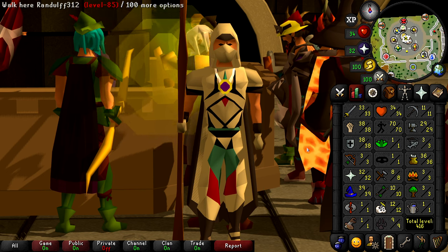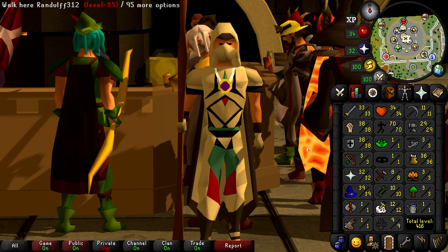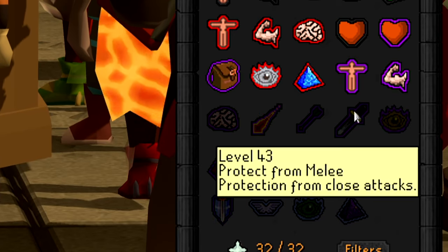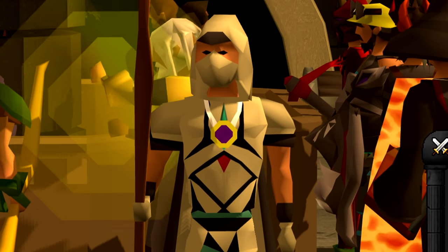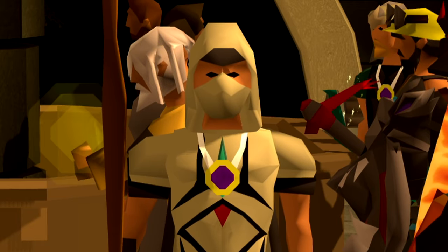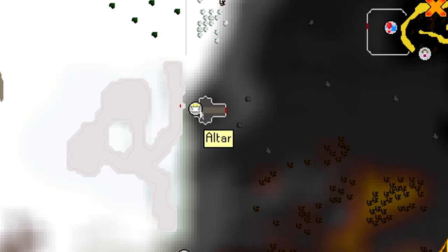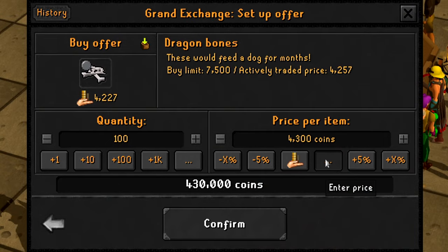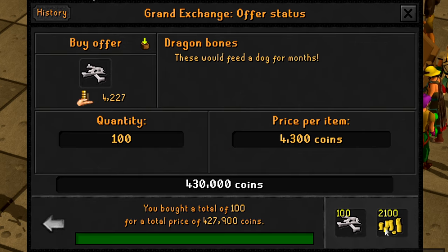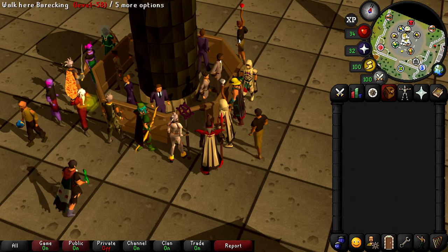One of the things I want to do before we go and do some more quests is level 43 prayer, because at level 43 prayer that is the last protection prayer we will unlock. When I'm doing things like quests or going through dangerous areas, having protection prayers is extremely beneficial. Now that we're a member, we can use the chaos altar all the way in the deep wilderness. I'm not sure how many dragon bones we're going to need to get to level 43 prayer, so I'm just going to buy 100 for now and see how far that gets us. Hopefully we don't die and lose these.